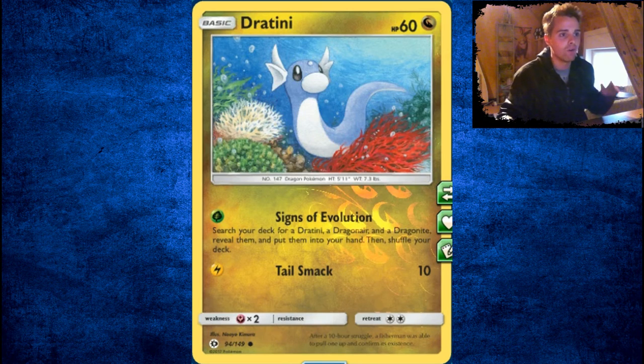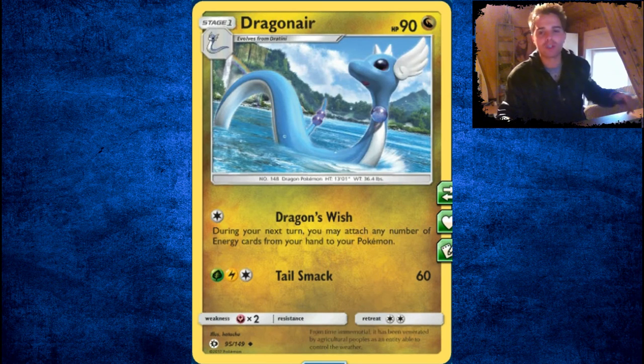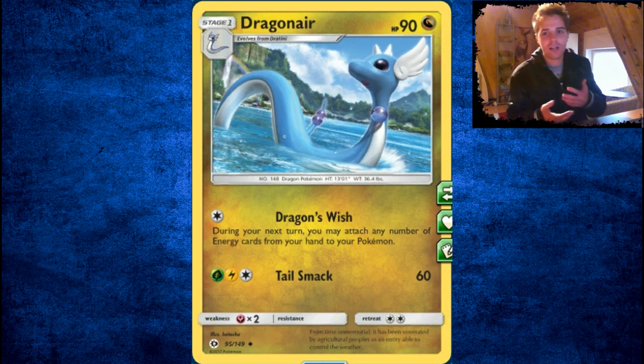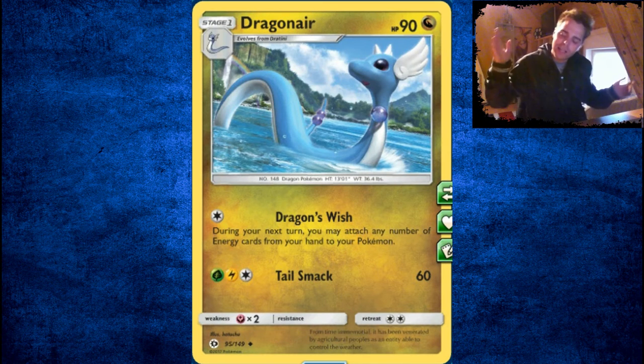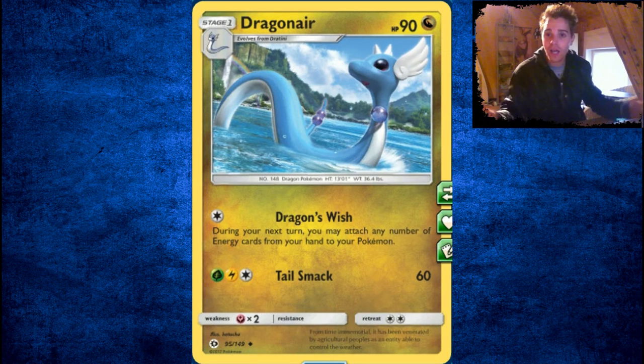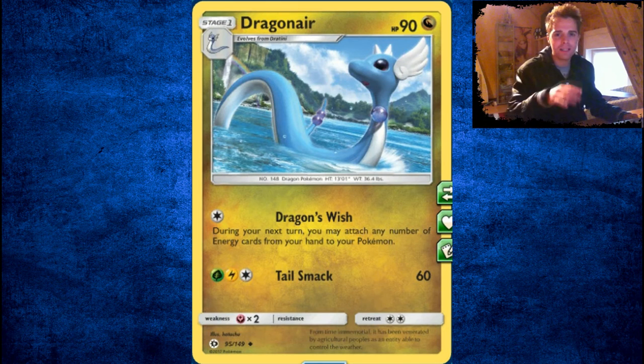There's Dratini, which actually evolves into Dragonair with Dragon Wish — awesome. During your next turn, you may attach any number of energy cards from your hand to your Pokémon in any way you like. The ability to attach energies without restriction of only one per turn is awesome. Dragon Wish is really great because if you use Professor Sycamore or Fisherman with a bunch of energies back from the discard, you can attach them all. Just like Solgaleo gets them out of the deck, this one gets them from your hand — and you can attach as many as you want.